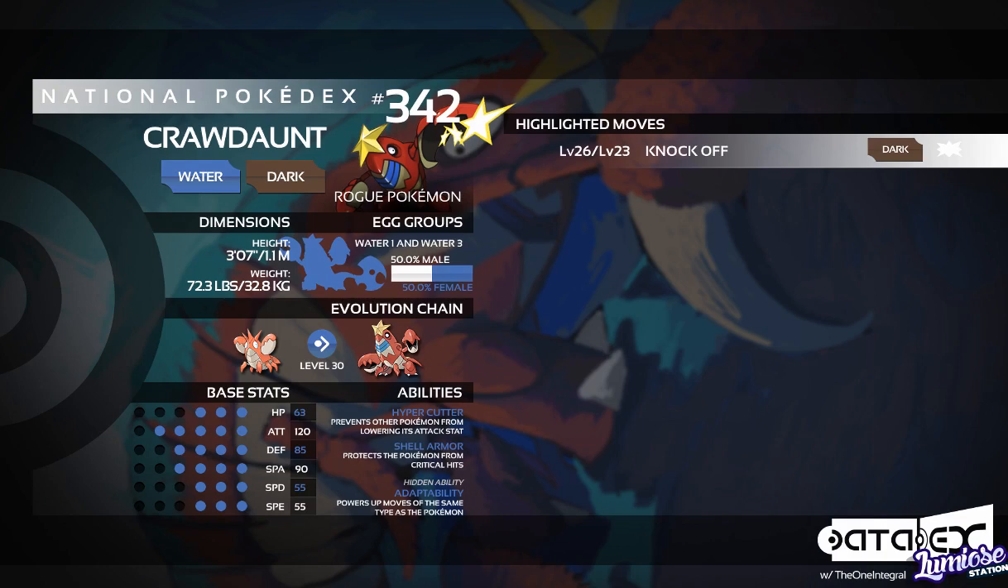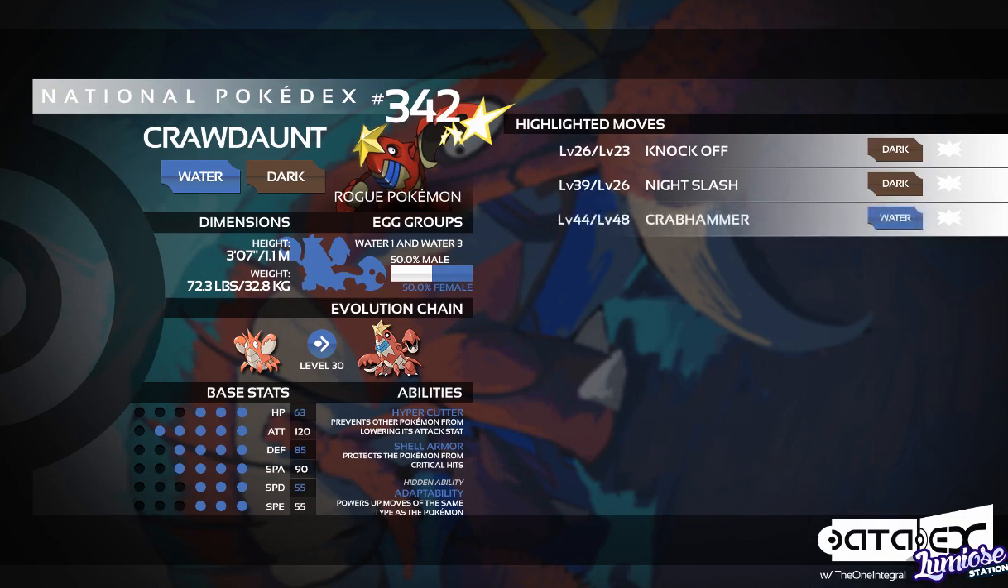At level 39, or level 26 in Auras, it can learn Night Slash — a more powerful Dark type move that also has a higher critical hit ratio. So if you're going for the luck, you can certainly go for Night Slash. Then we have Crabhammer at level 44 in X and Y, or level 48 in Auras — a powerful Water type move. We get the Adaptability STAB on that, but there are in my opinion better choices for your Water type move.